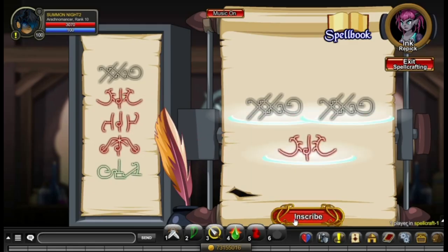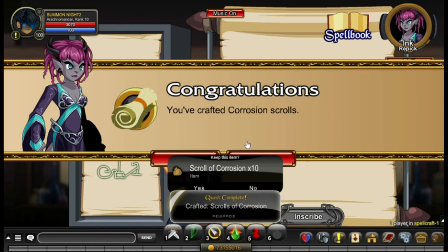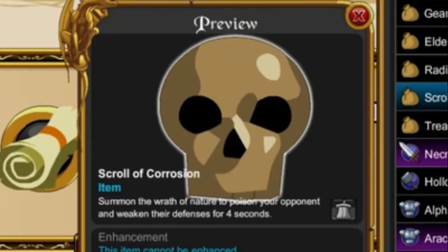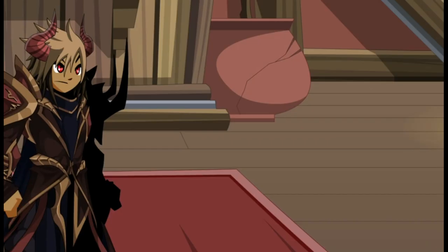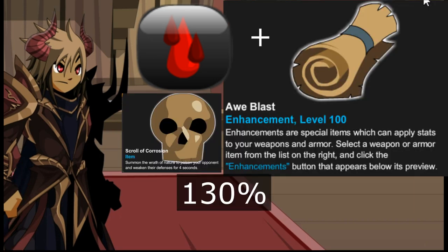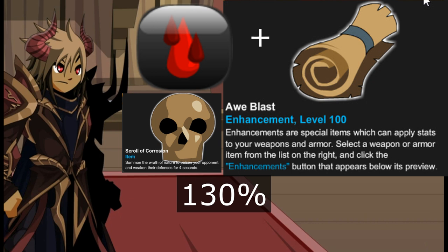There's an item called Scroll of Corrosion. I'm not sure how much it reduces defense because on the wiki and in the item description it doesn't say, but I assume it's around 10-15%. When combined with Arachnomancer, Blast, and the Scroll of Corrosion, it will become 130% reduce enemy defense.